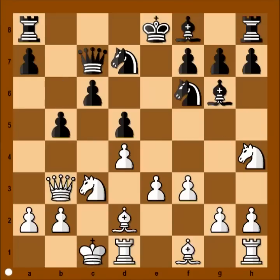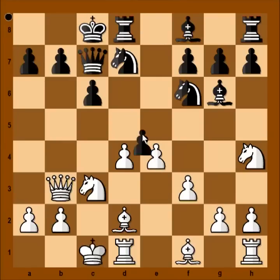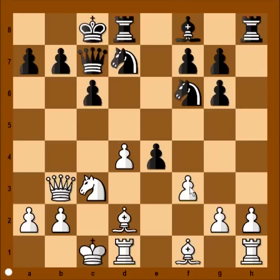b5, attacking. Perhaps it was better to take care of the king. Sometimes black castles in this position, but then after e4, pawn takes pawn, knight takes on g6, and after pawn takes pawn, pawn takes pawn on e4, white is standing somewhat better.